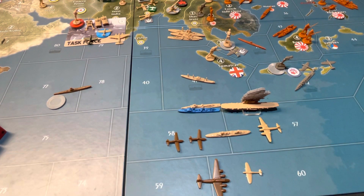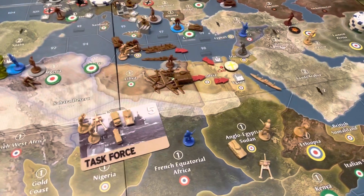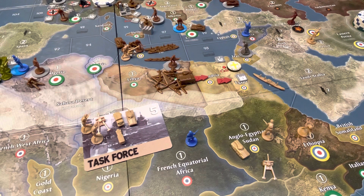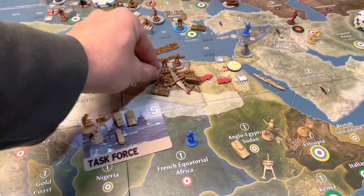Since we're not able to attack, instead I think what we'll do is maybe keep Alexandria and just attack Malta instead — maybe cut that off and just attack Malta. I'm just going to drop off in Tobruk as well.